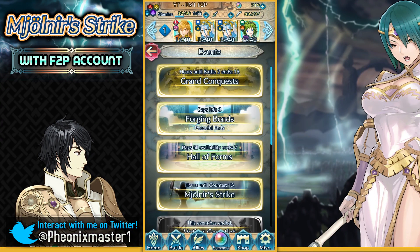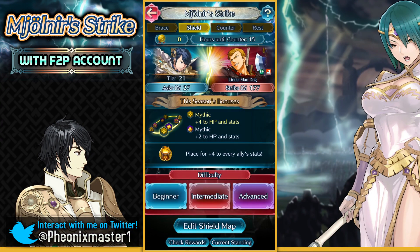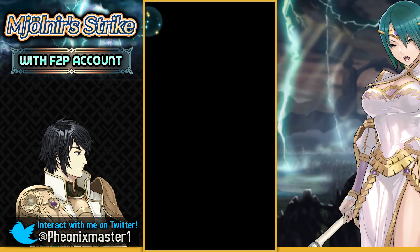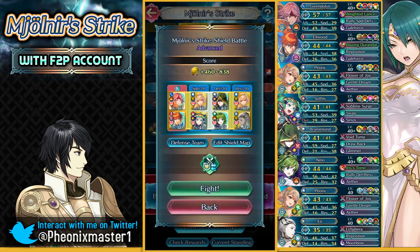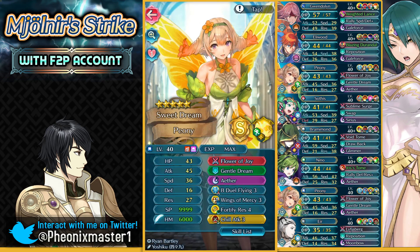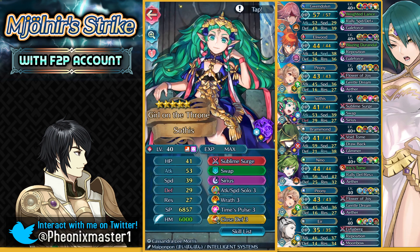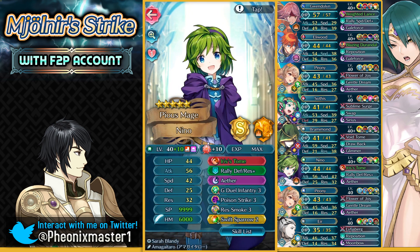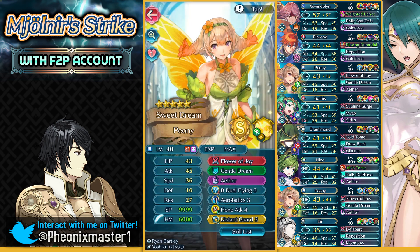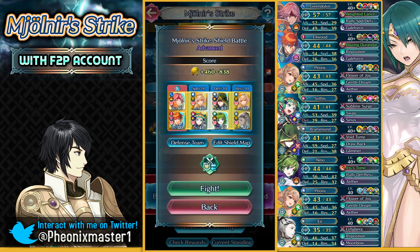What's up guys? I'm PhoenixMaster1 and welcome back for some more Mule and a Strike! This time I am in tier 21, so I'm definitely gonna be going down no matter what I do. I've got the same team: Galeforce Gwendolyn, Galeforce Eliwood, Peony as my score stick, Sothis gets the dark stats so she's really useful, Bramimond also gets the dark stats so that's really good, and Nino as a score stick on this column with Peony as well.